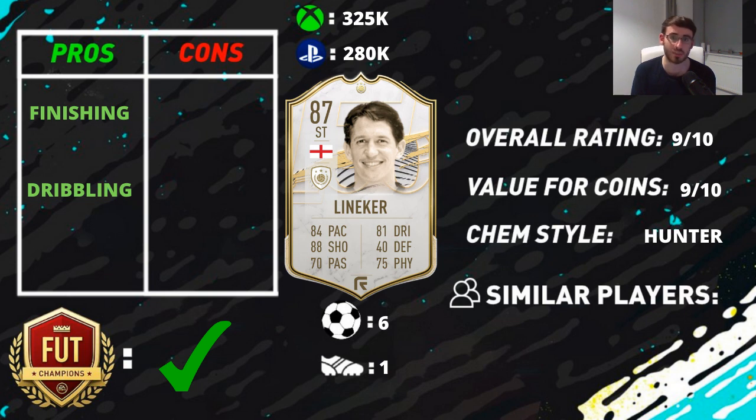He's not amazingly quick — he can burst past opposition players, but he felt like he had about 84-85 pace. It didn't feel like the Hunter chem style was actually giving him any benefits in terms of pace. But on the whole he was a solid card. Compared to the likes of Van Nistelrooy and Closer, who I've reviewed as other cheap Icons, I think Lineker probably does offer more.